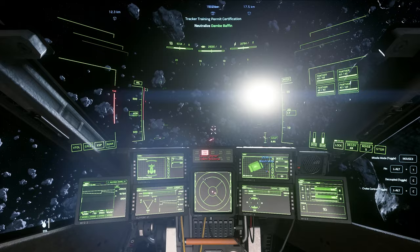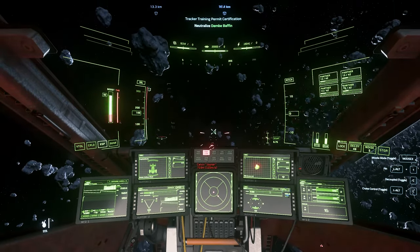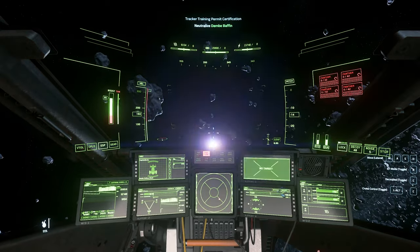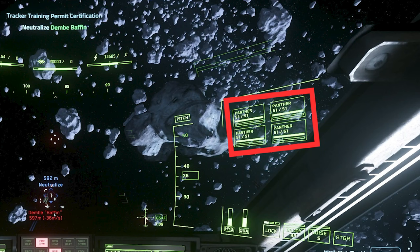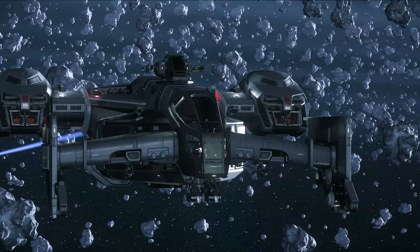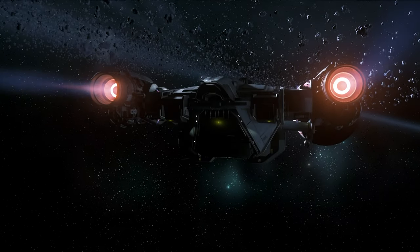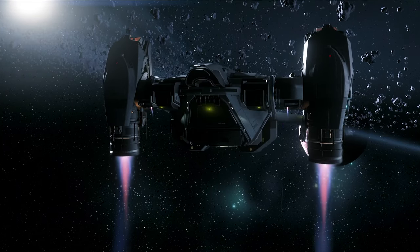Number three: the fighting capabilities are often overlooked in the Cutlass. But with some decent piloting skill and a turret gunner, I think this thing can be deadly. Paired with a massive capacitor, well-placed MFDs, tons of missiles, and the ability to dip out of any fight it can't handle — when used right, the Cutlass becomes absolutely dangerous on the battlefield.